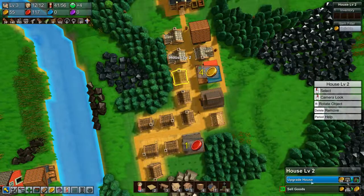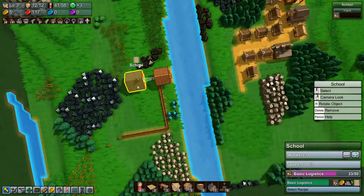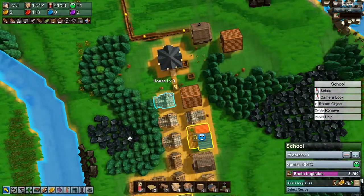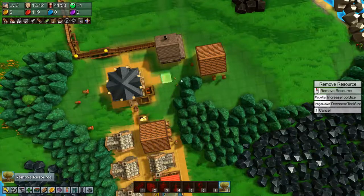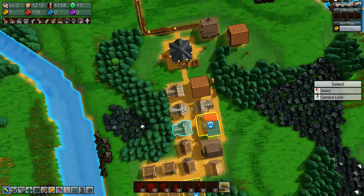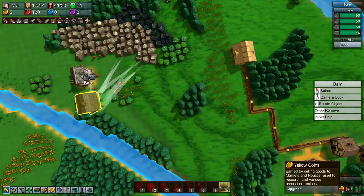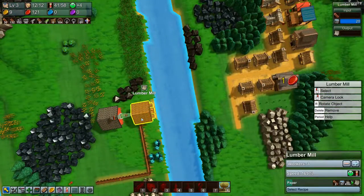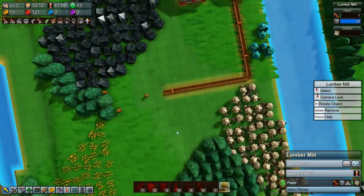We can upgrade some more houses — well, we can upgrade one. We're still not making enough coins and we're near enough. Let's remove these carrots, they're annoying. We could upgrade the barn if we had the coins.